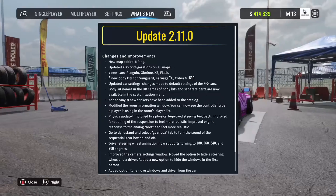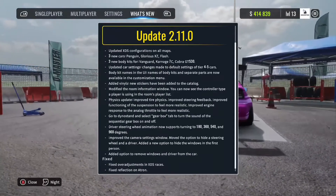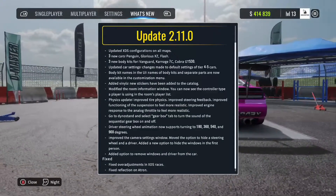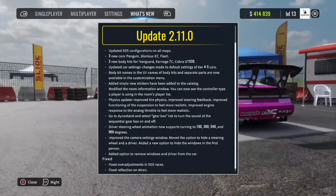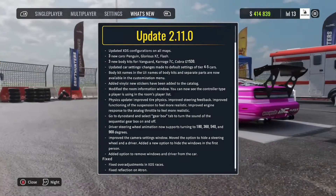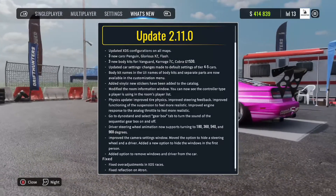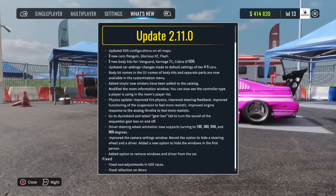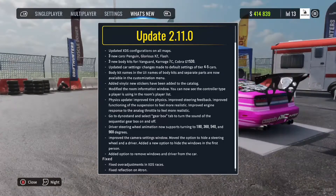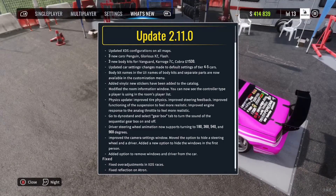The three new cars are really good for drifting. There are some new body kits which I really like — I've checked those out too. There are updated car settings, new vitals, and new stickers to put on your car which look very nice, like my sticker on the bottom window.